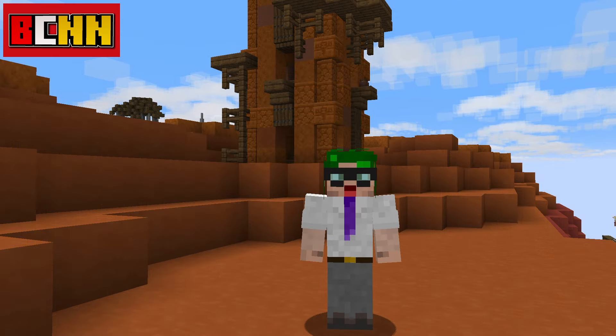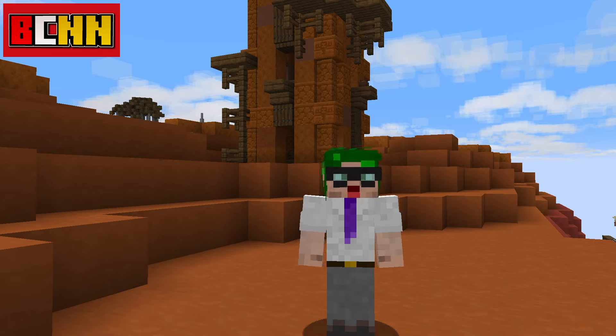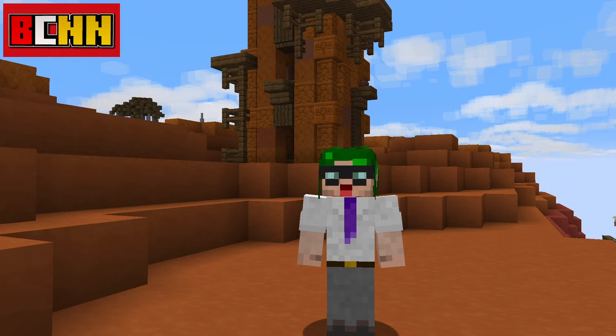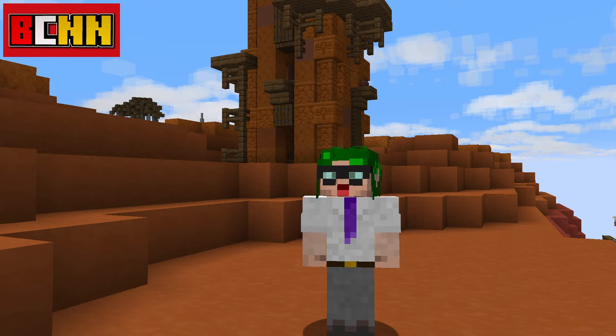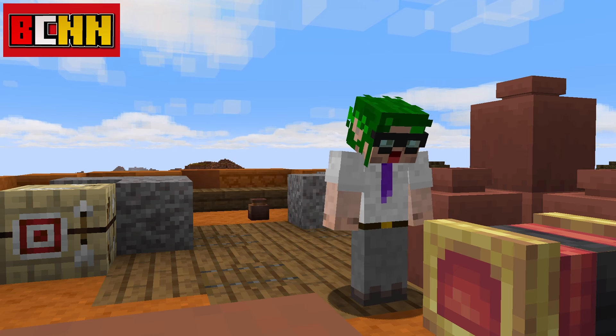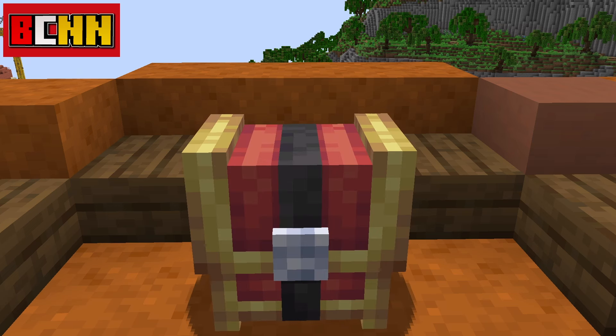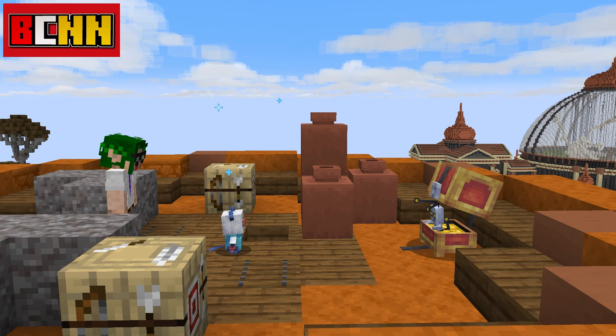Scattered throughout the world, strange structures have started to spring up. Like new flowers in spring, these strange obelisks known as Gimme Ghoul Towers are one type of new structure being added in this update, along with other structures where new and amazing Pokémon fossils have been discovered. Atop one of these towers, hiding in a chest, the ghost-type Pokémon Gimme Ghoul will be found for trainers to catch.